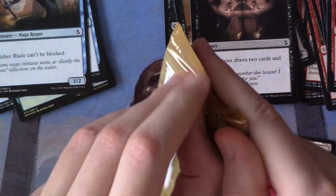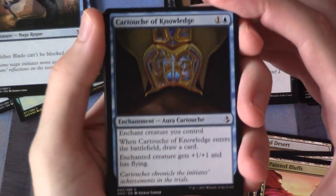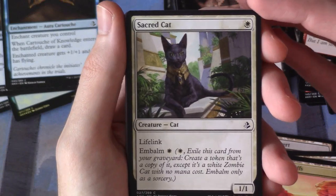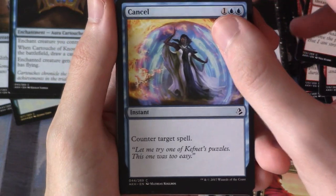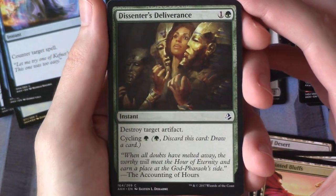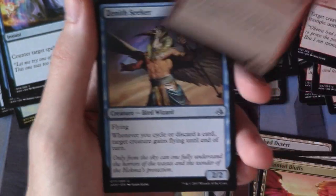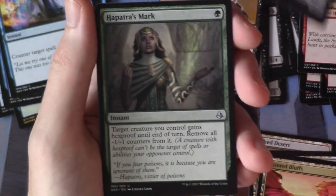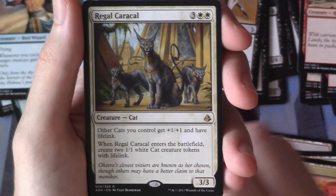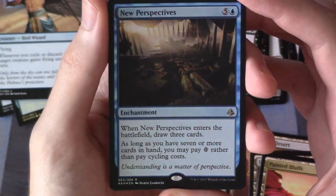On to pack number five where we have a Cartouche of Knowledge, Brood Strength, Brood Strength, Sacred Cat, Cancel, Cursed Minotaur, another Colossapede, Dissenter's Deliverance, Cartouche of Strength, Hyena Pack, Zenith Seeker, another Apatra's Mark, Okatra's Monument, and our rare is a Regal Caracal. And we even get a Foil New Perspectives.